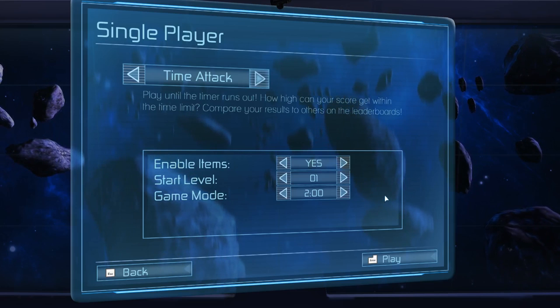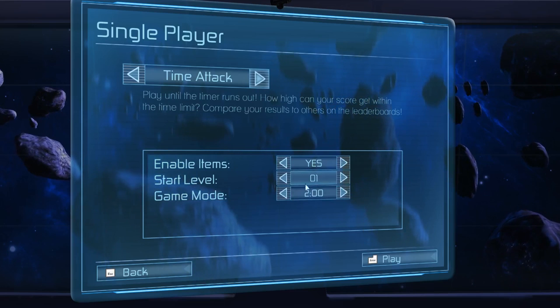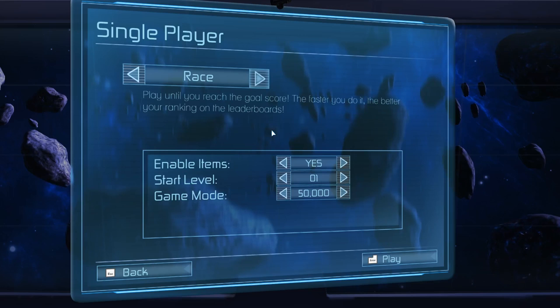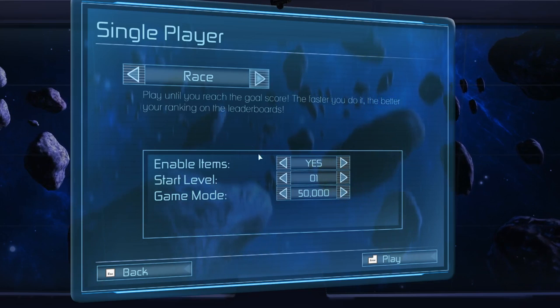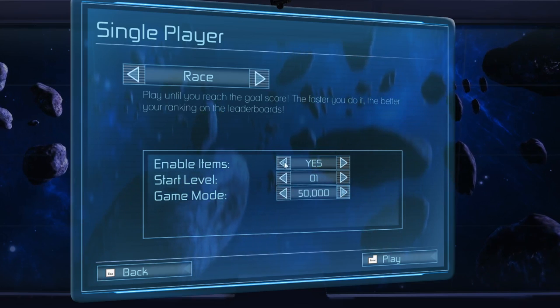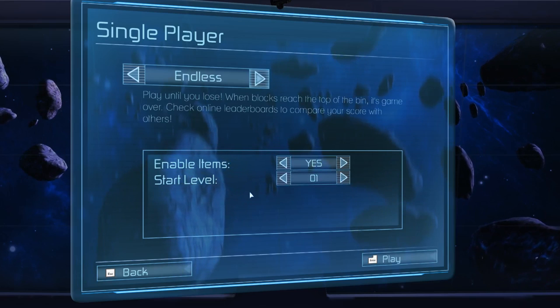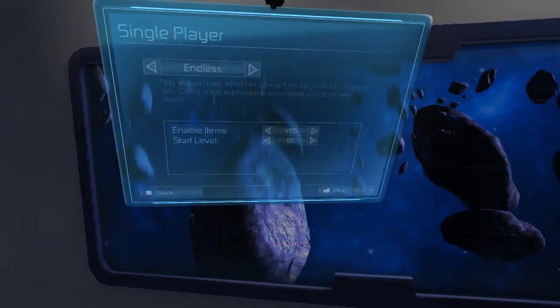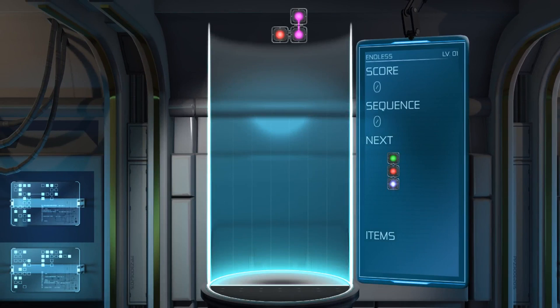Items are things you can win by getting chain reactions, which you can use to help clear your bin. There's also a timer setting for Time Attack and a Race mode — play until you reach a goal score; the faster you do it, the better your ranking on the leaderboard. You can set your target score and starting level for Race mode. We're going to go ahead and show Endless mode to demonstrate one of the single-player options. Remember that local multiplayer is also available.